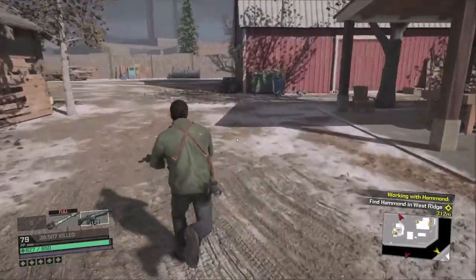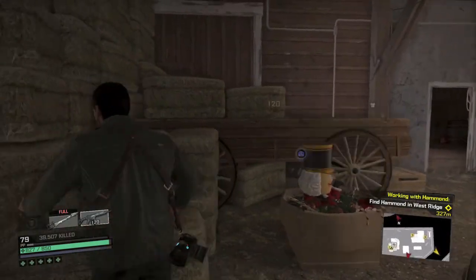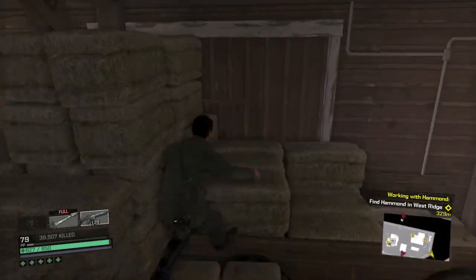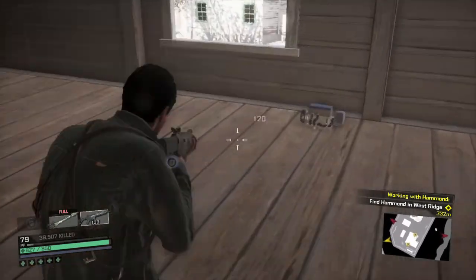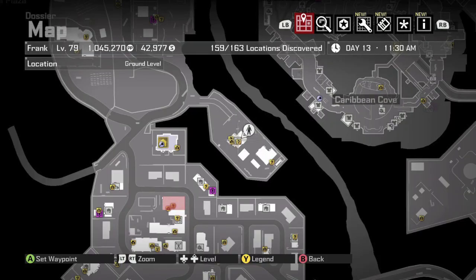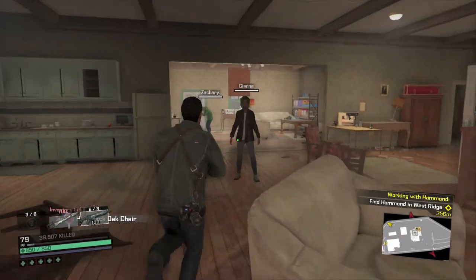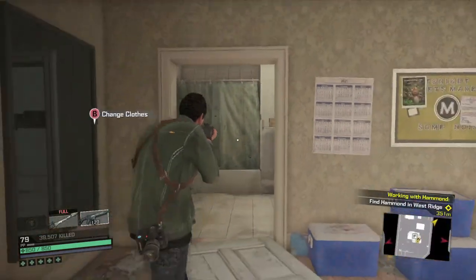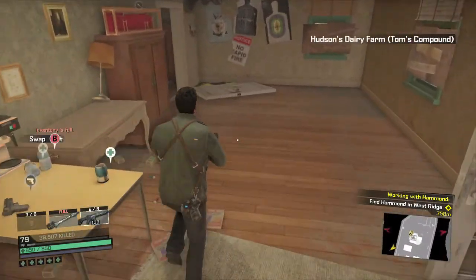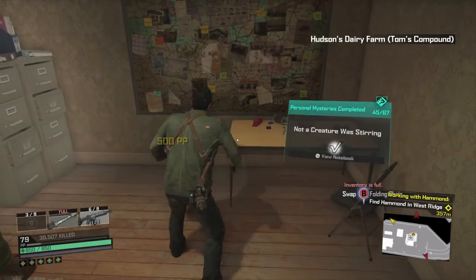Dead Rising platforming means you get stuck sometimes and the camera gets all fiddly. Just struggle to make your way up and the cell phone is going to be right up here — make sure you pick that one up. Then we're going to head into the actual house. You can't go up to the second floor until you get to that specific chapter, so if you're doing this in free roam, just grab the ones on the first floor for now. The collectible you can grab here is going to be in the bathroom on the sink. There's also another one in this little side room next to this praying lady — make sure you grab it on this table.